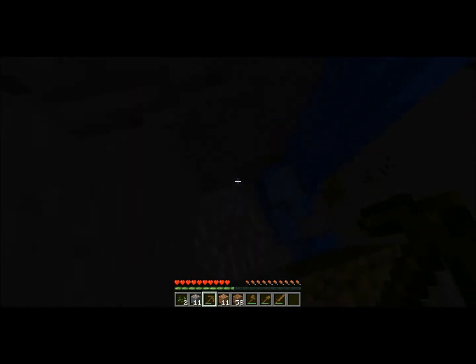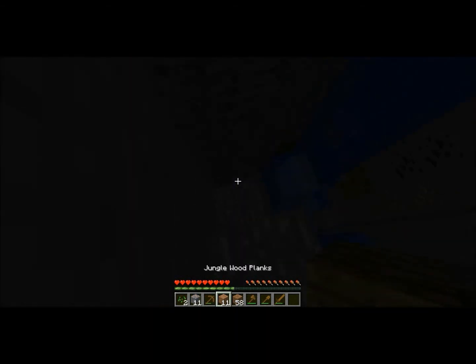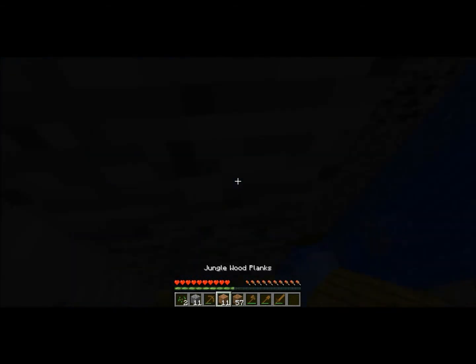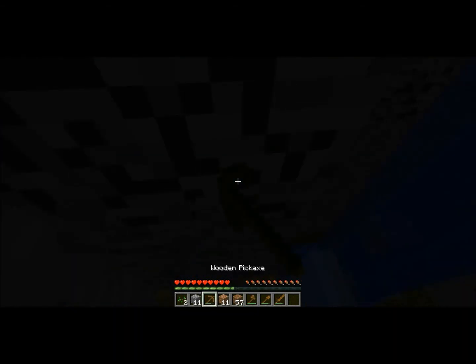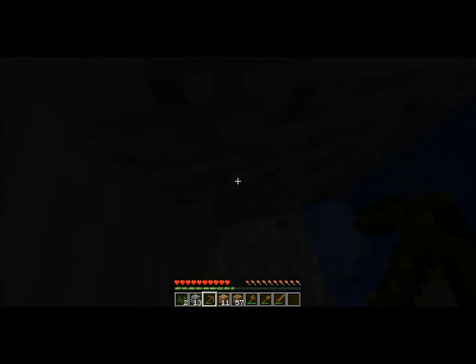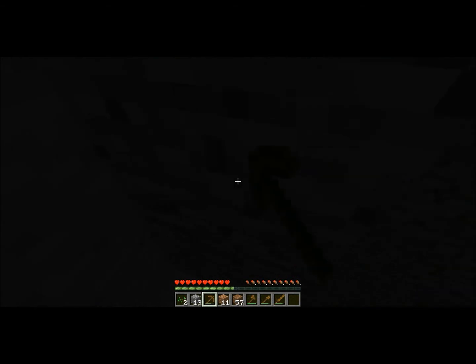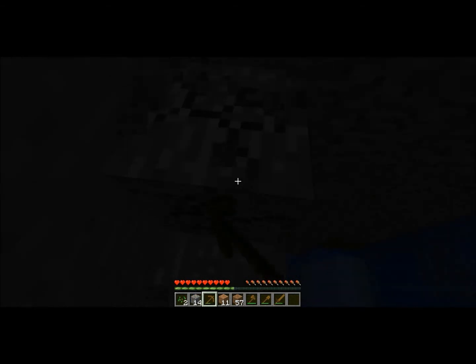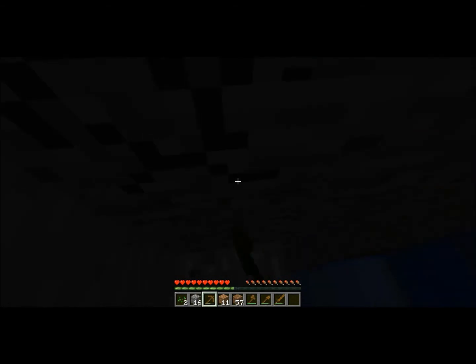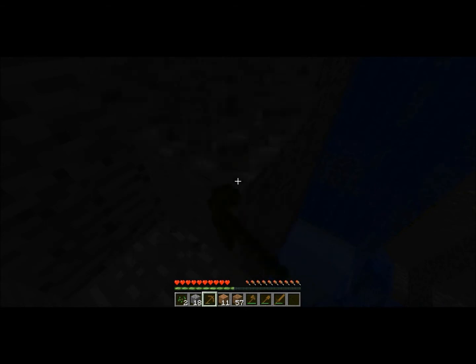This is exactly why I've got those doors at the top — if we get down here and meet some zombies or something, we don't want them getting into the house. Look over there: we have exposed iron, which is very useful. We can't do anything with it at the moment because we haven't got stone tools, but we will in due course, at which point we'll be able to mine it and then go find all the cool stuff like diamonds.